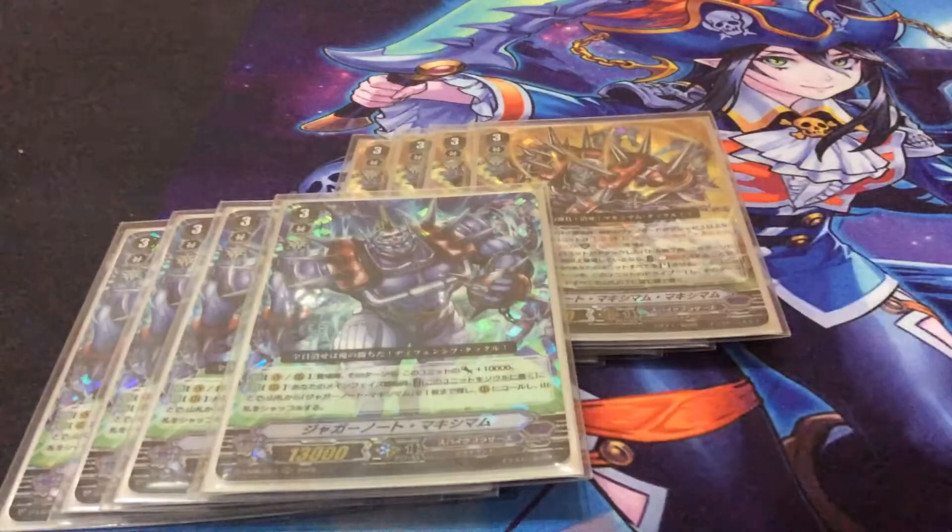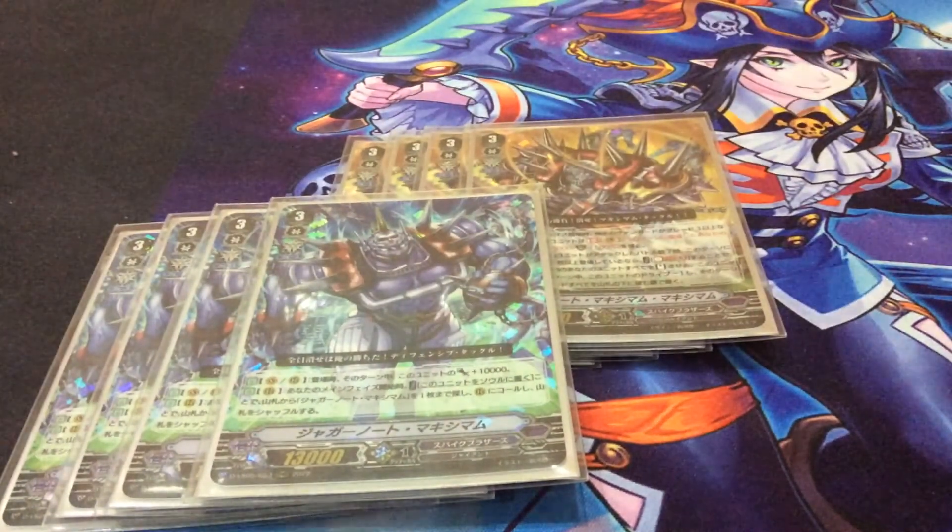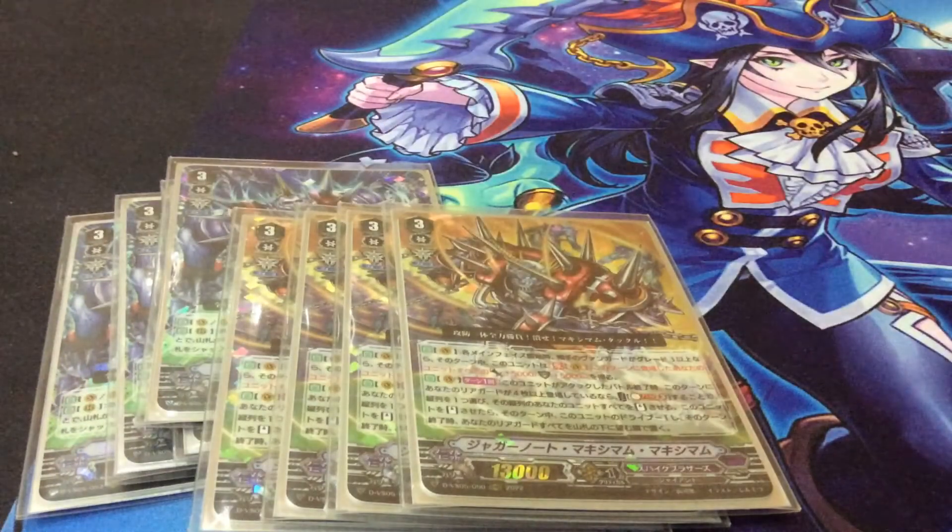They've chosen to actually restyle Juggernaut Maximum into his own boss unit, and his play style is featured around some of the new things that V has brought to Spike Brothers. The first wave of these Spikes has a mechanic where your units can move themselves into the soul and call a new copy of themselves at the start of every turn — they tag out for a fresh copy and reuse their on-place effects. This builds the soul and gives you a strong board with high numbers and multi-attacking.